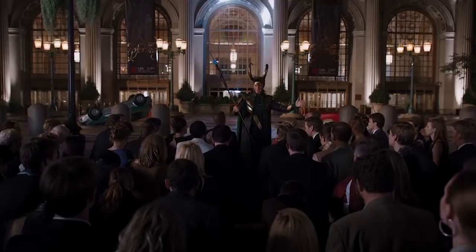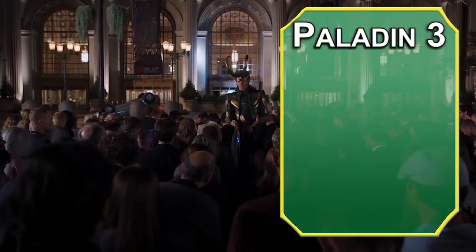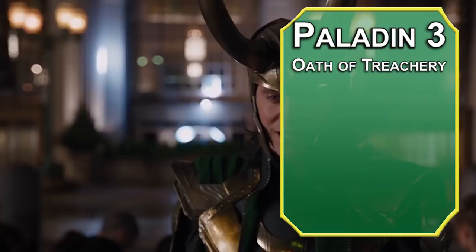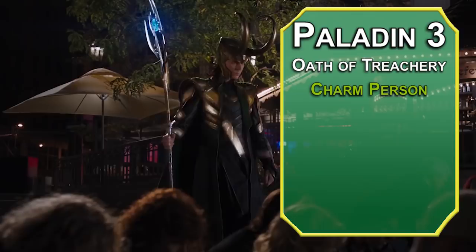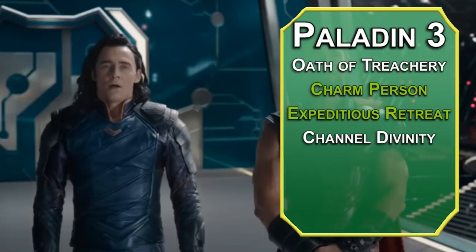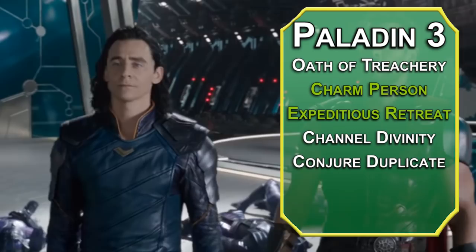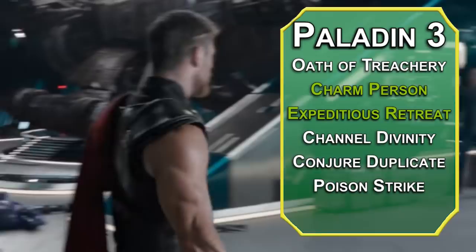Third-level Paladins make a Sacred Oath — or in your case, break one. If your god promised you the Throne of Asgard then gave it to your dumb brother, you might take the Oath of Treachery. You get extra spells: Charm Person charms a humanoid for up to an hour if they fail their Wisdom save; Expeditious Retreat lets you dash as a bonus action for 10 minutes. You can Channel Divinity once per long rest: Conjure Duplicate creates an illusory copy of yourself you can cast spells through, or Poison Strike adds 2d10 plus your Paladin level poison damage to a weapon (or 20 plus your Paladin level if you have advantage). You're also immune to disease.